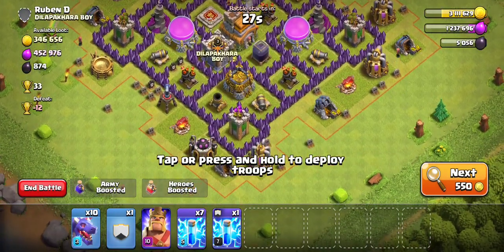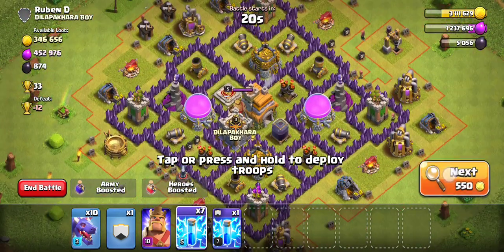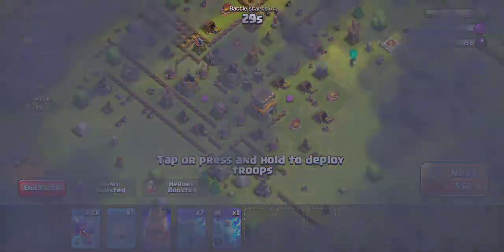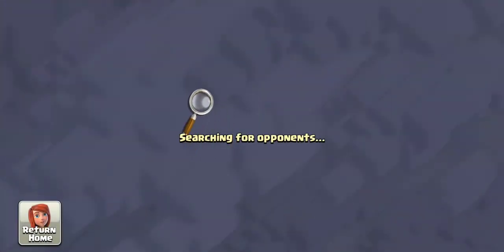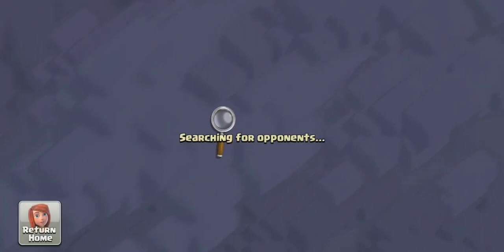You can see a Town Hall — it's Town Hall 7. So I'm not going to go for that. I'm going to try and find something a little bit more beefy to show you the strategy. It would be really sad if I failed, and it would also be very sad if I won't find a good Town Hall 8 and we'll have to compensate for a Town Hall 7.